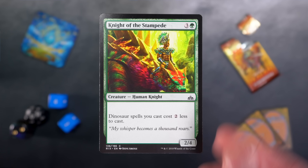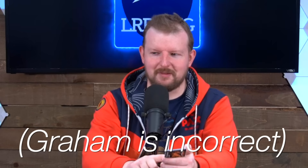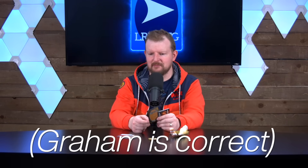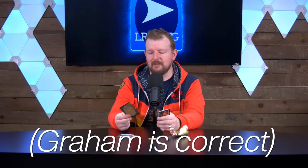Knight of the Stampede. Three and a green for a 2/4 human knight. Dinosaur spells you cast cost two less to cast. Good little pickup for the dinosaur deck. Also, it is a human — I think humans in green-white were the other tribe. Knight of the Stampede did good work.